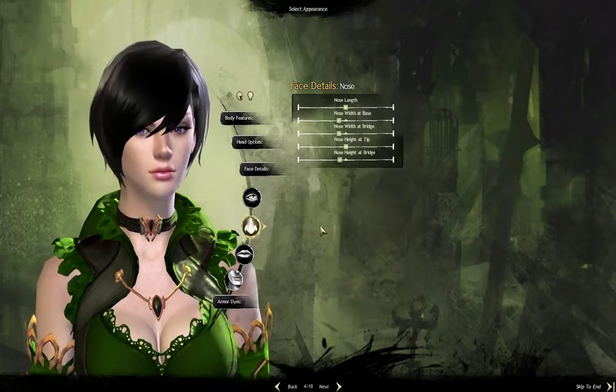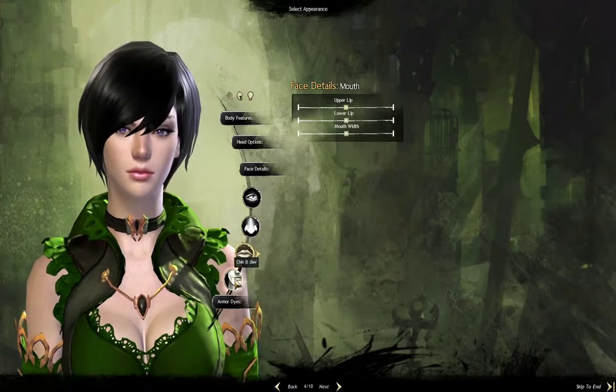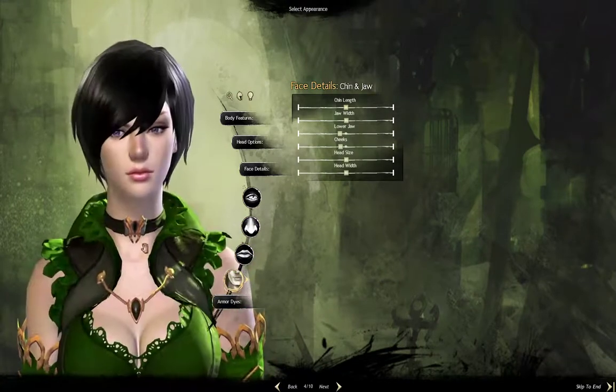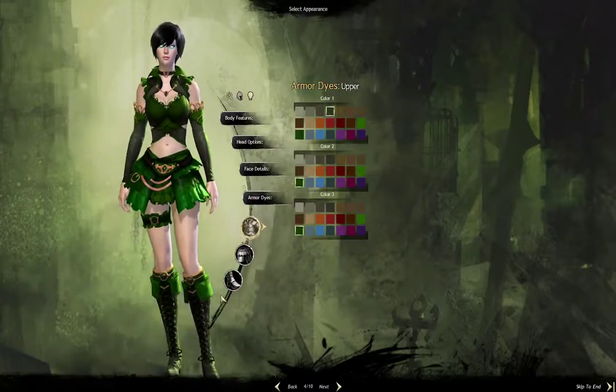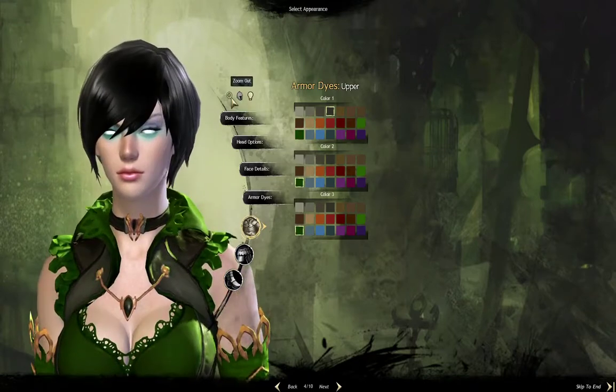Nose looks fine to me. Mouth. And last is chin and jaw. I think all the default options are just fine. And here we have armor dyes — did my eyes just go all glowy? They sure did.